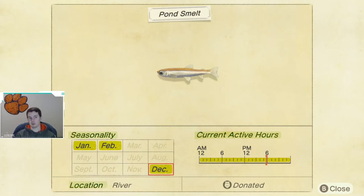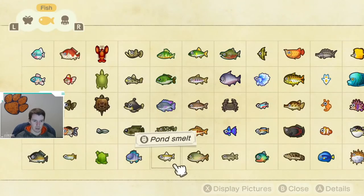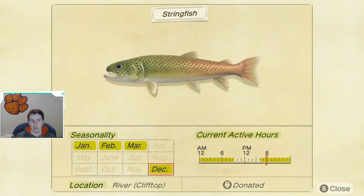By the size of this fish you can tell it will be a smaller shadow — I do have a video showing the shadow size on my YouTube page. Next up, one of the most difficult fish to catch: the string fish returns. It is caught in the rivers on the clifftops, on the second or third level of your island. It's available from 4 p.m. until 9 a.m., so target it at night. Its season is December through March.